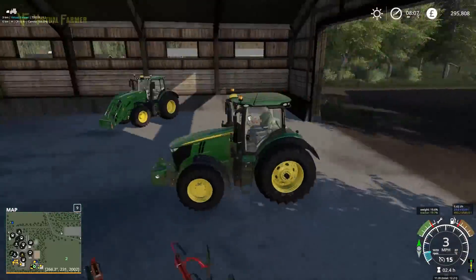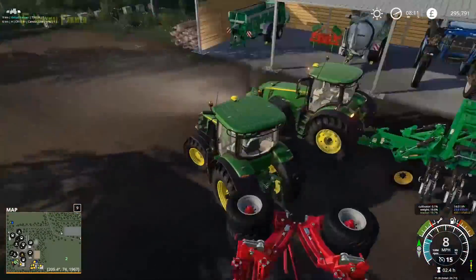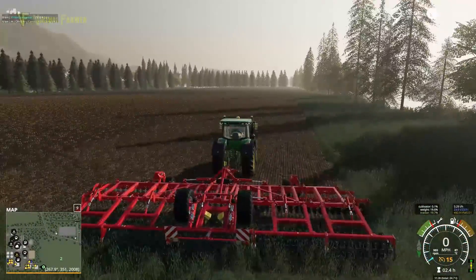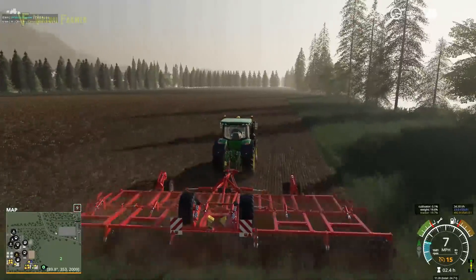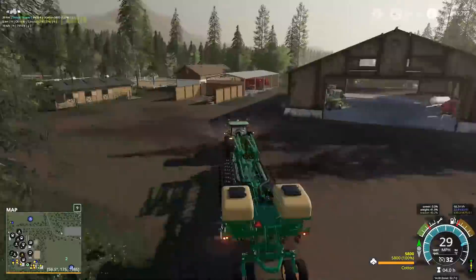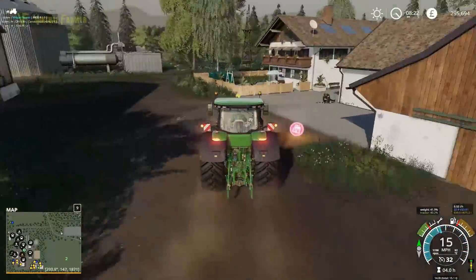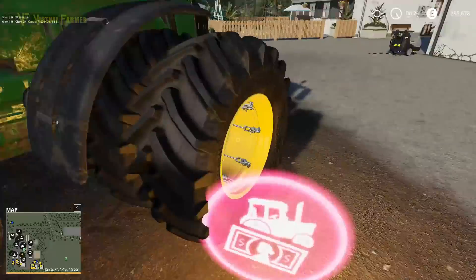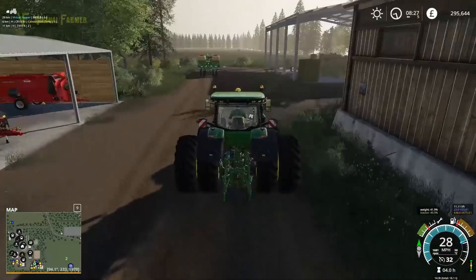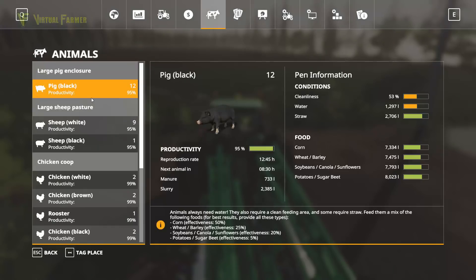We've got two things basically happening at the moment. Field one, we've got the remains of the canola. Field two, we're getting the cotton in. Our Great Plains seeder is not a direct seeder, so that's why we've got the cultivator started. We're going to put some duals on this as well — it's such a huge seeder we need a chunky setup on our tractor. On our 8RT we've now got duals, so that's all set up.